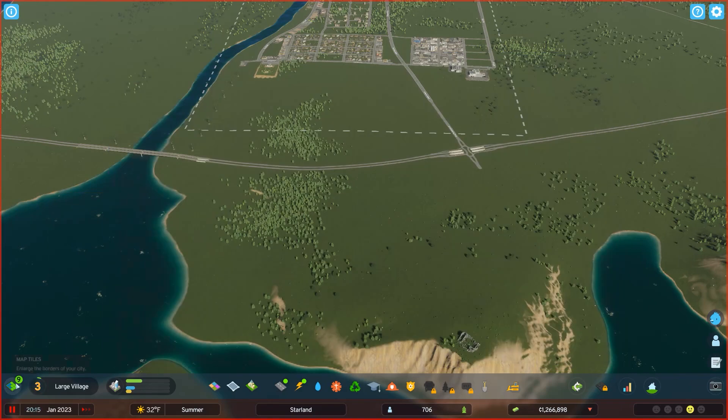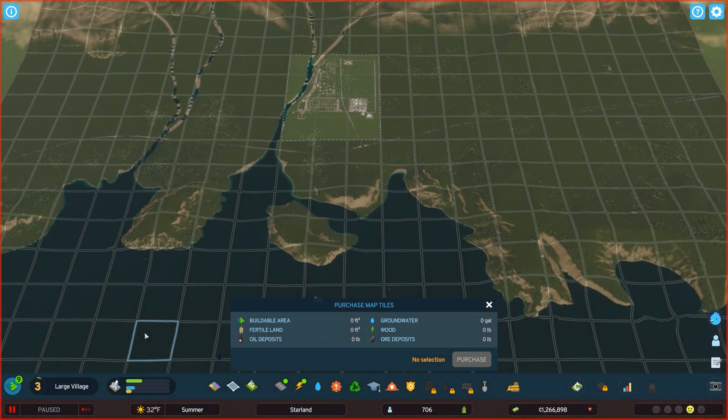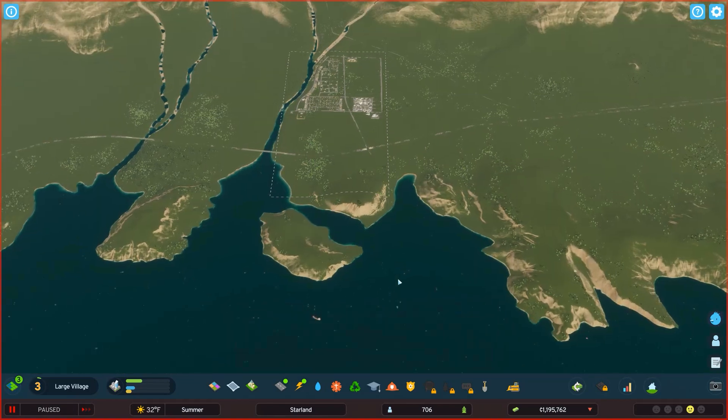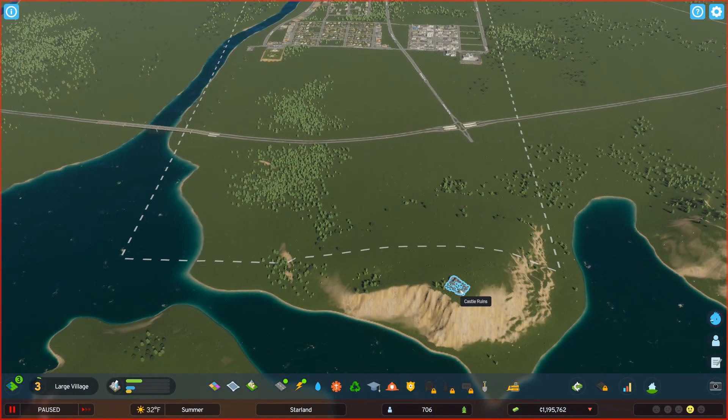I have nine parcels that I can buy, burning a hole in my pocket. I think I'll just do six for now. I'll hold off on the rest because I don't want to spend all my money, but I do kind of want to get the castle ruins — that's going to be a tourist thing. I'm thinking maybe down here and up here is all tourism stuff.